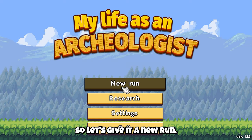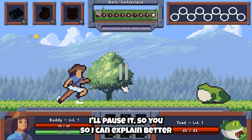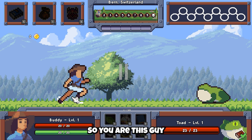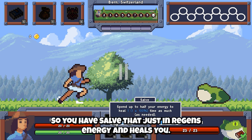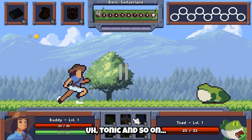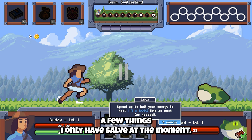Let's give it a new run. You are this character, so I can explain better what this screen is because it's a bit much to take in. You basically have to click on the screen to kill the enemy. Here are your items — you have Solve that just regens energy and heals you. Tonic and so on. I only have Solve at the moment.